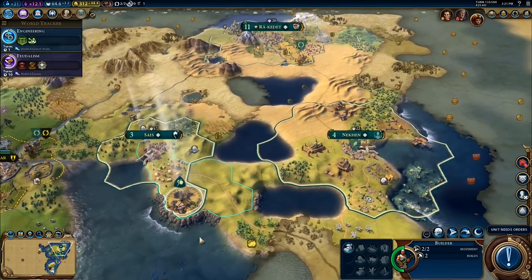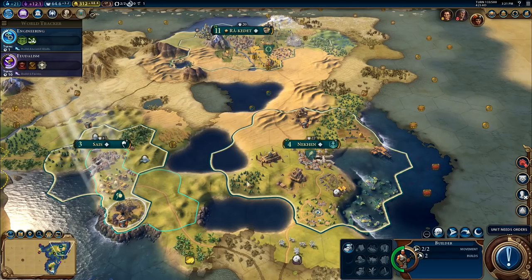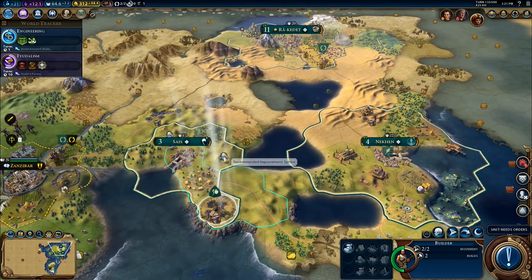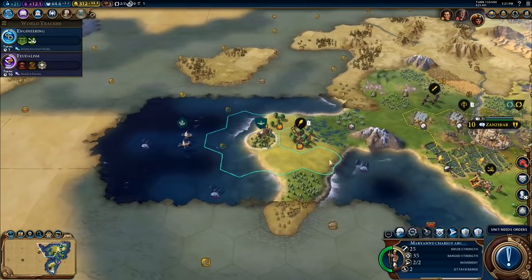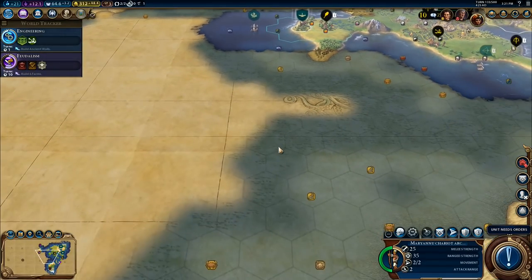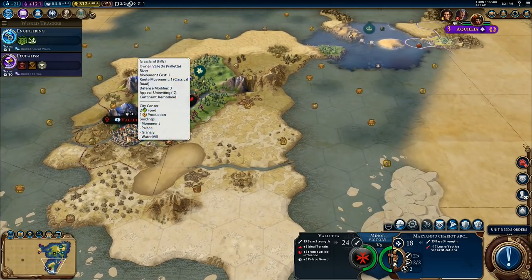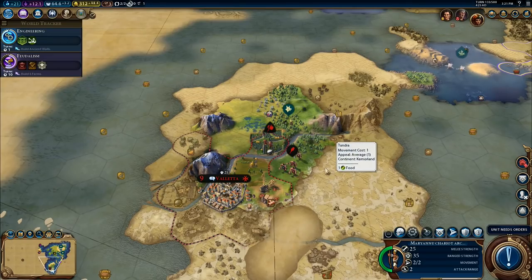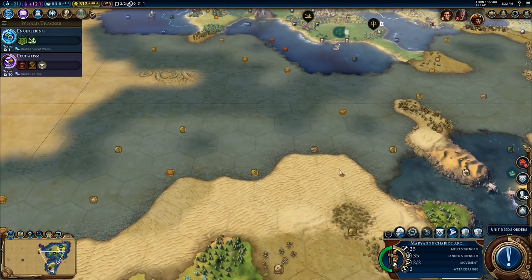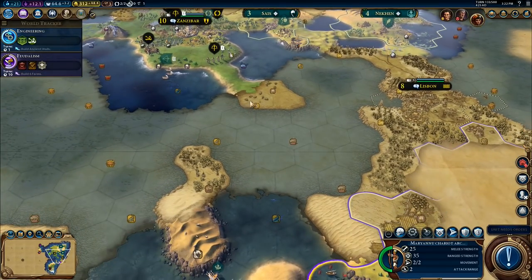Unit needs orders — which is this builder. I think we will take the builder over into Niken. Actually, we'll move the builder over here — we're going to want a farm somewhere around here. The chariot — could I bring this down here and crush this city-state? Would that be a beneficial thing for me to do or not? I don't actually know if I want to go and crush a city-state or not. I'm going to bring it over to here though.